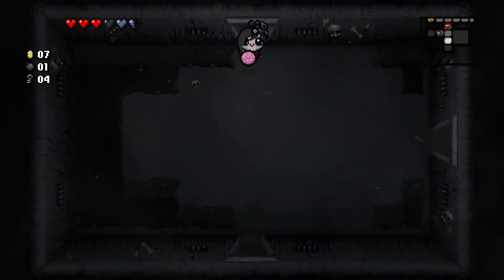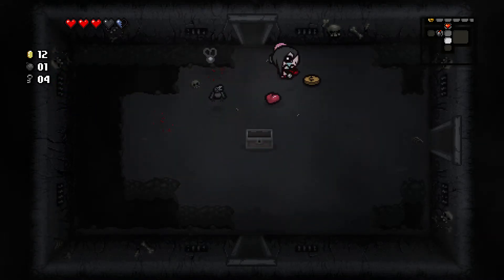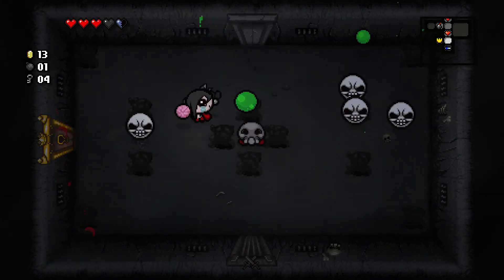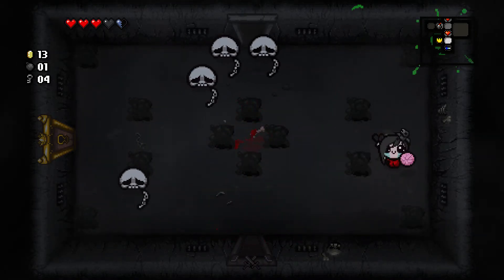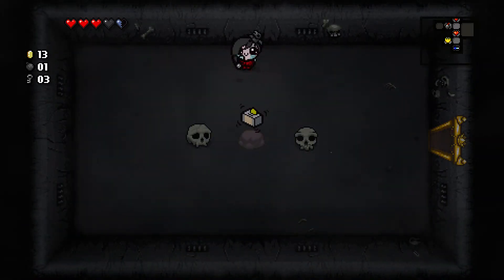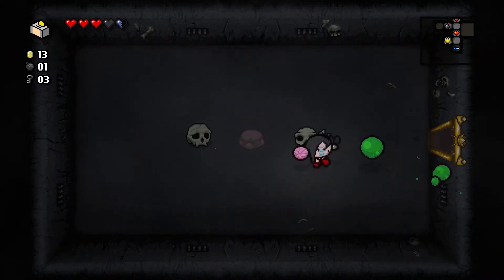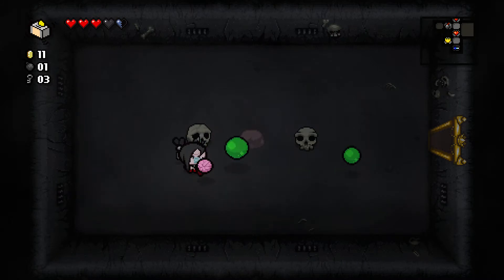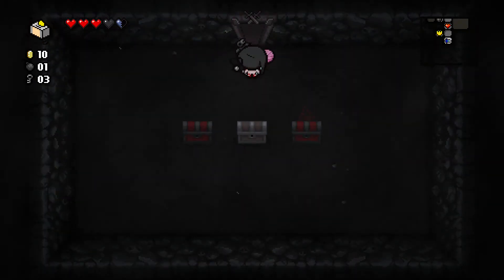Now I can at least clear that room safely. I forgot those were a thing — and then I stupidly walked into the beam. So what's in our item room this time? It looks like some sort of dirty Kleenex or something. Magic Fingers — pay to play. I don't know what that's doing, but it's sucking up my coins.